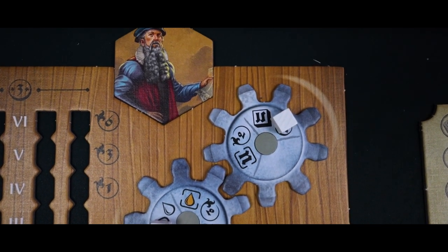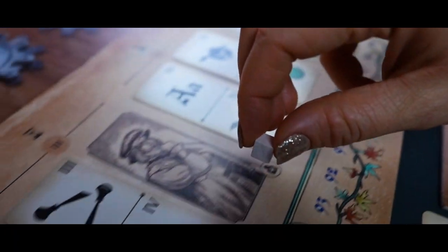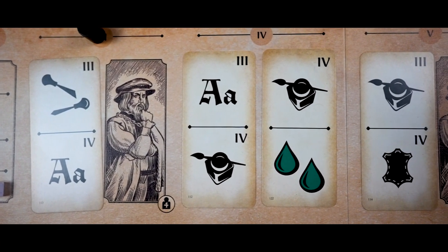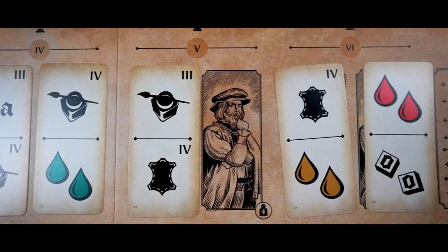Next there's a patron action — here you place one of your cubes on the selected reward, blocking that spot for other players, or take a patron card paying the required cost or having achieved the required prerequisites. Each patron card you have at the end of the game is worth eight points.